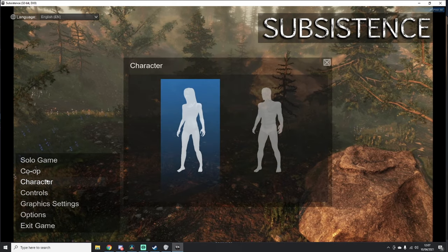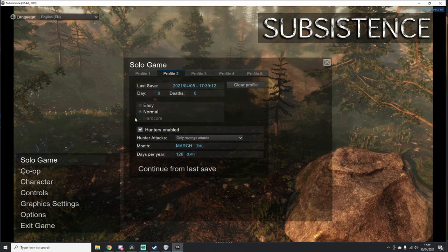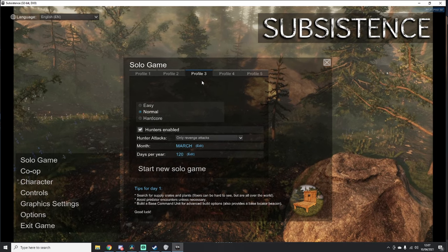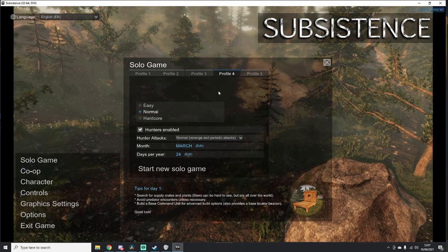You're going to play as either a male or a female character and you can have up to five save games. You can play single player or co-op and the game now supports dedicated PvE and PvP servers. There are three main settings we're going to look at: game difficulty, hunter behaviour, and seasons.